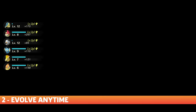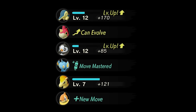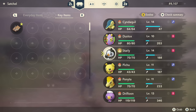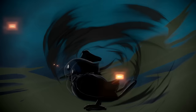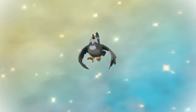Rather than evolve when hitting a certain level milestone, your Pokemon will wait for you to initiate the evolution once they're ready. A small indicator will pop up when they hit the requisite experience level, but then you'll need to go into the party menu and select evolve to start the evolution. Your evolved Pokemon will have higher base stats, so it will hit harder and defend better, and using it will help you fill out the Pokedex entry for that next stage of the evolution. So the sooner you are able to evolve your Pokemon, the better.